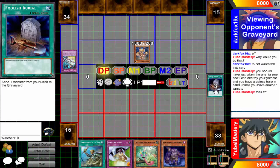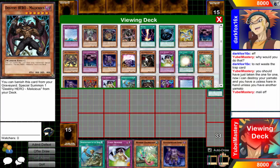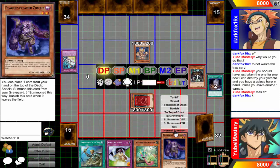It wasn't even a neg — it was a one-for-one because I used my MST to destroy one of your cards, so it would have been totally even. But you're the one that was like 'hey, I gotta get my Hare back.' Okay, that's what you want to do.